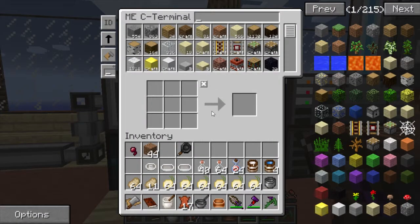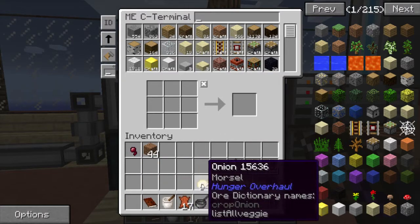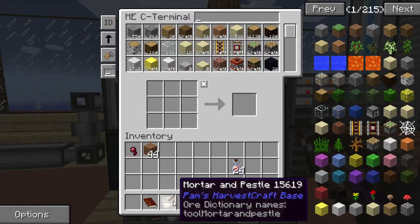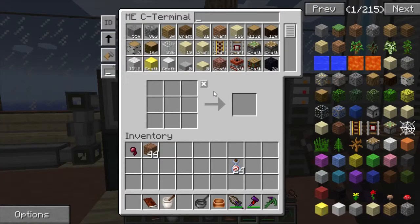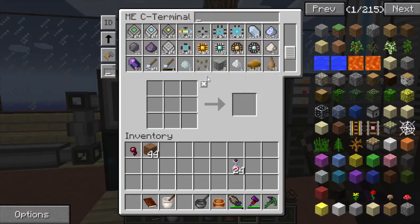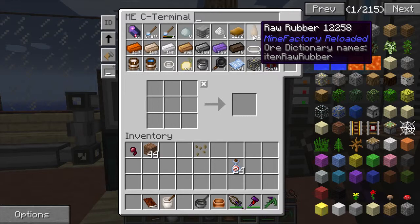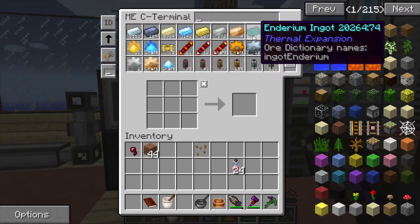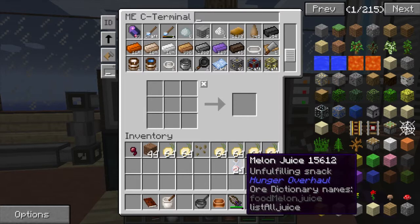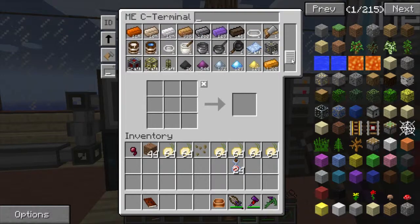Does the ME system know how to make quartz glass already? No it doesn't know how to make any of it. So we need to teach it how to make quartz glass. For the 64K cell we're going to need quartz glass. Quartz dust - I know people are probably saying I'll need this for later quests, but we can just make it by hand.